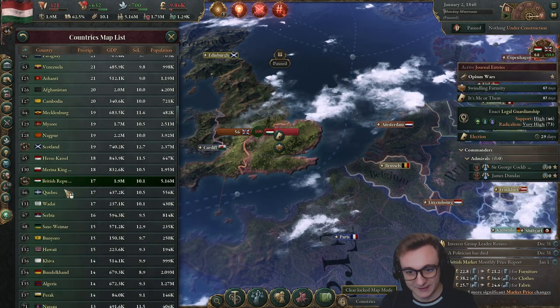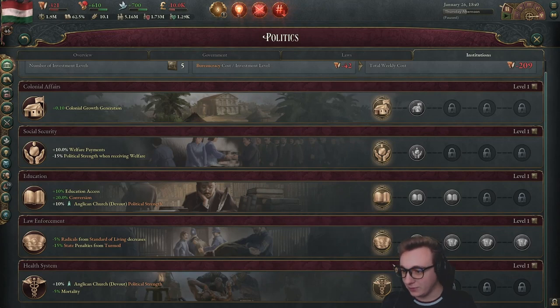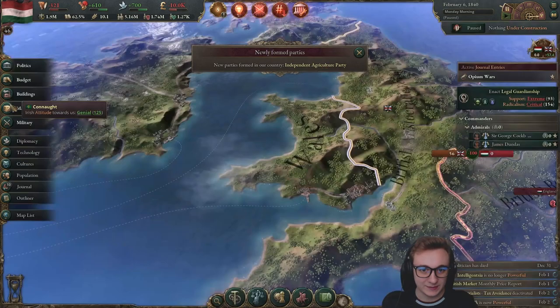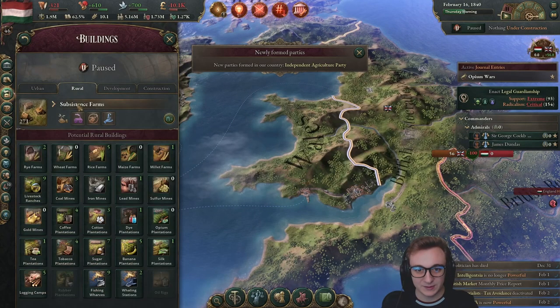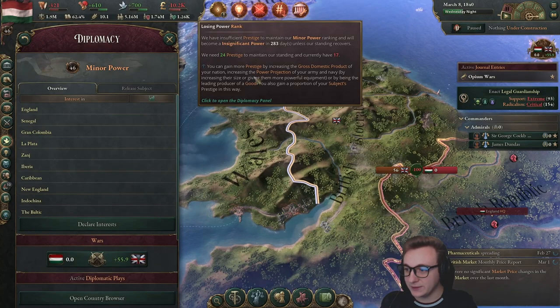There is us — 17 prestige. Look at this: all level one. This is beautiful. Election results are in — there's an agricultural party. I wonder why, with the only buildings we have being farms. We're going to be an insignificant power soon if we don't die in time.